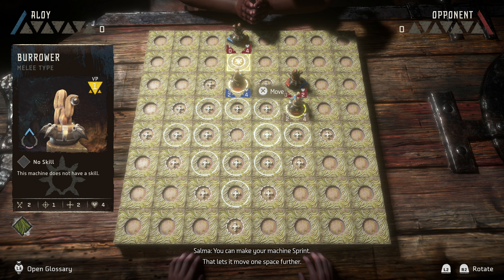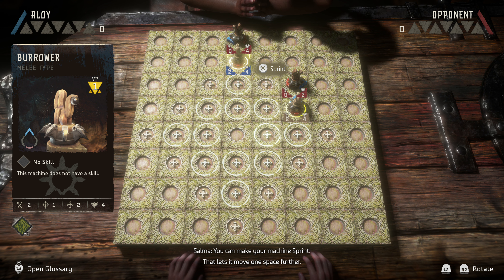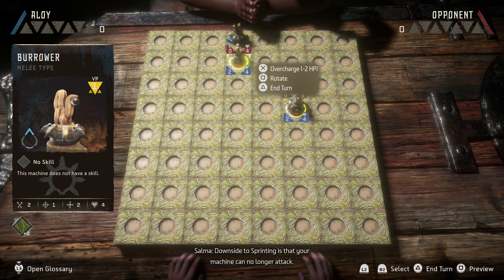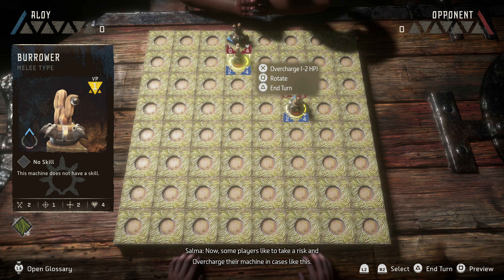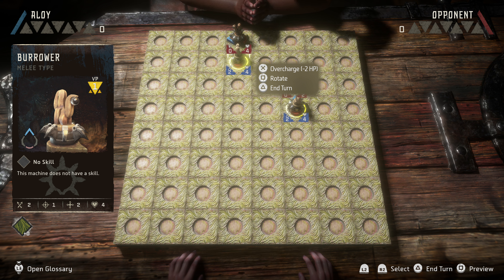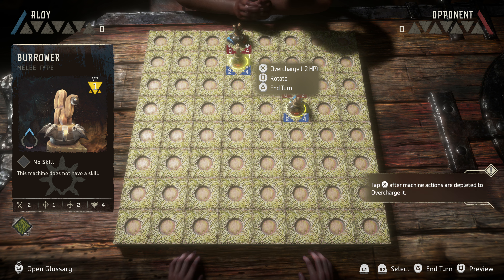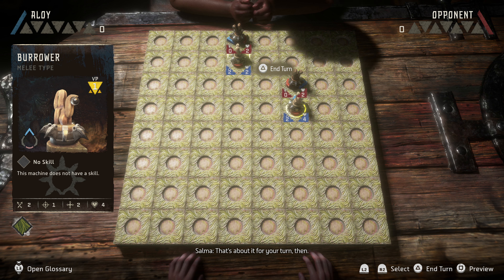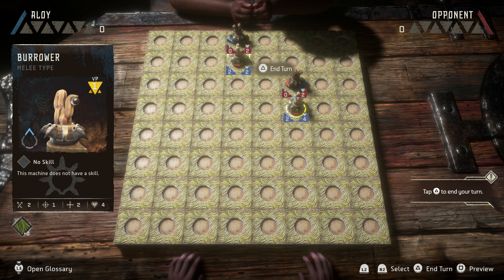Now grab that second machine of yours. See how your machine can't move close enough to attack mine? You can make your machine sprint — that lets it move one space further. Try it out. Downside to sprinting is that your machine can no longer attack. Now some players like to take a risk and overcharge their machine in cases like this. Overcharging lets you attack after a sprint, but it will damage your machine's health by two points. So use at your own discretion. Let's try doing that now so you can see what I mean.